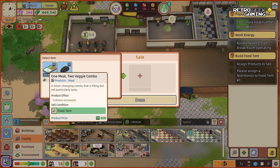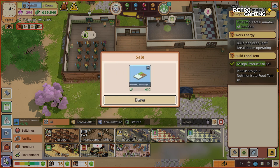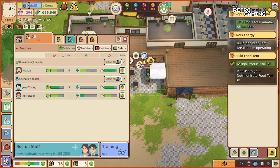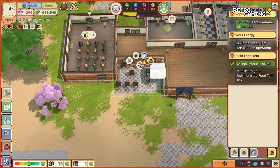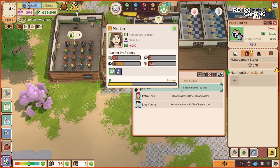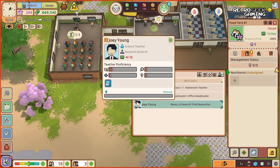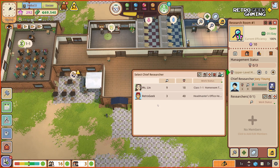What are we going to sell? One meat, two veggie combo, or charcoal bun? I think that's a good choice. Now we need to assign a nutritionist — we need to hire someone. Our teacher can only have one position, which makes sense. So let's see if we can hire a nutritionist. Where do we see how good at being a nutritionist someone might be?